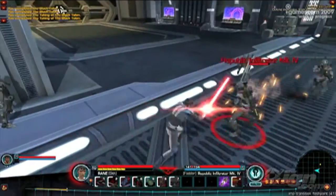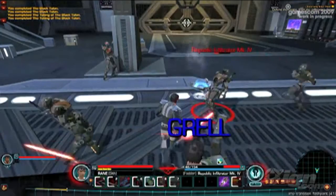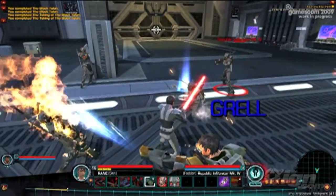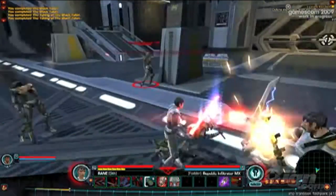Here again you see our Star Wars heroic combat in action. You can see the warrior able to jump into a group of enemies and deflect blows from multiple angles, all while delivering attacks of his own.